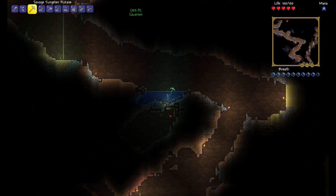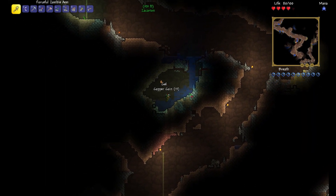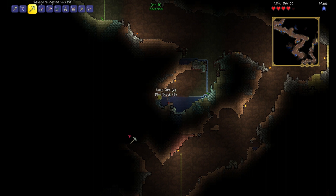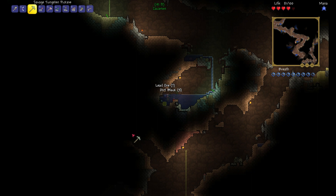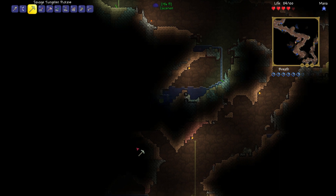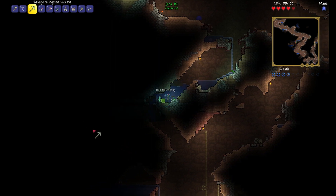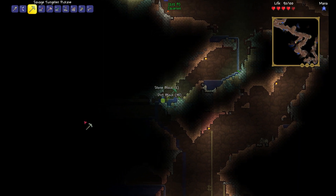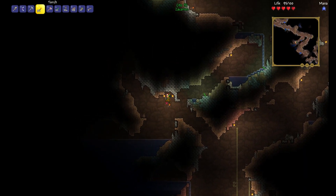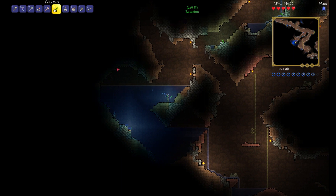I thought you needed the hammer — they probably changed it to make it easier. Even though I got the tungsten pickaxe, it's still way better than the lead or copper one. As soon as I saw this cave system I was like, I'm waiting for Zekaria because this is going to be epic. We're gonna need both of us to fully explore it. Well, you can never really fully explore something — but you can explore deeply.